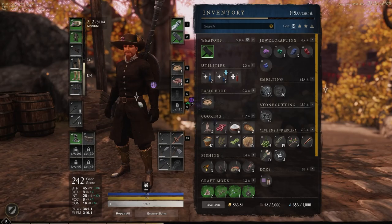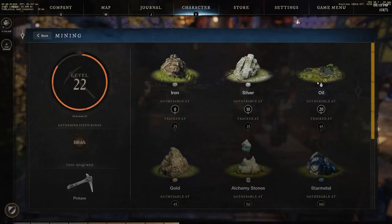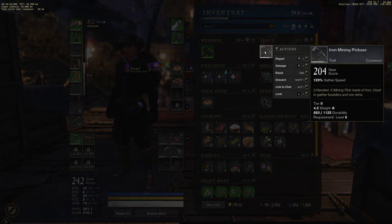You only need a few things: you need to be level 10 in mining, an iron mining pickaxe, and a little time.